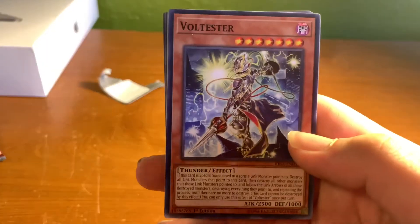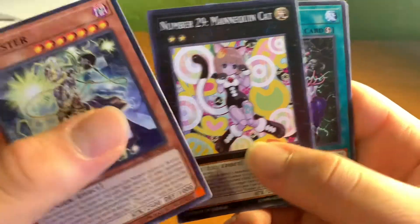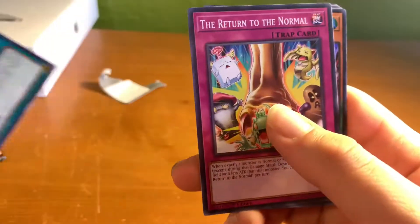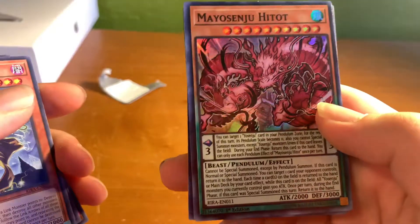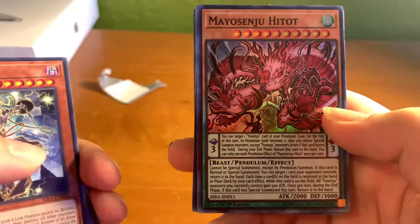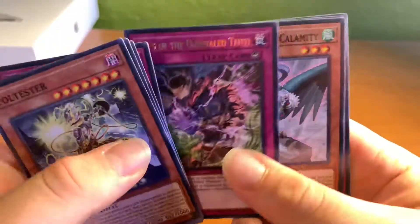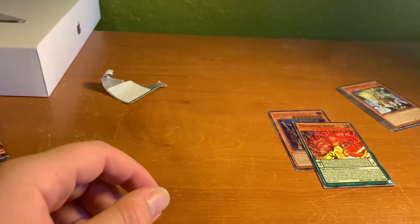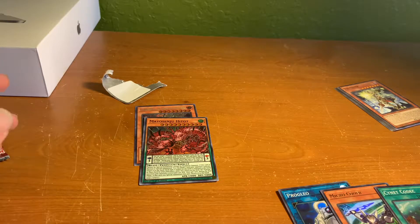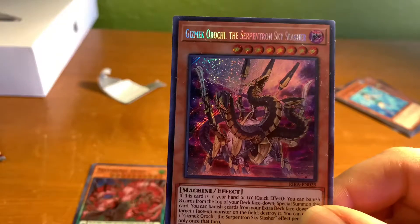In the second blister: Volt Tester looks pretty cool, Number 29 Mannequin Cat — I like the art on this, it's a cute little Xyz monster — Psychic Fervor, Return to the Normal, Myosendru Hitot. Not the card I wanted to pull, but the picture is really cool. Then we've got Fist of the Unrivaled Tenny — Tenny is seeing some play — Smorgue Bird of Calamity, Yusna, and Set Up a Cup.